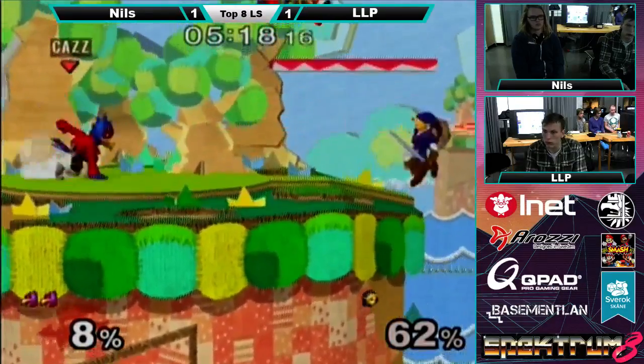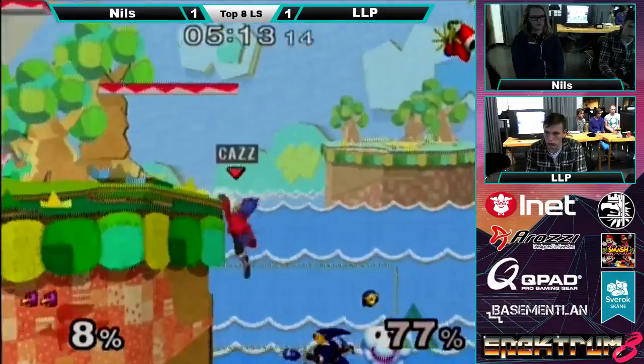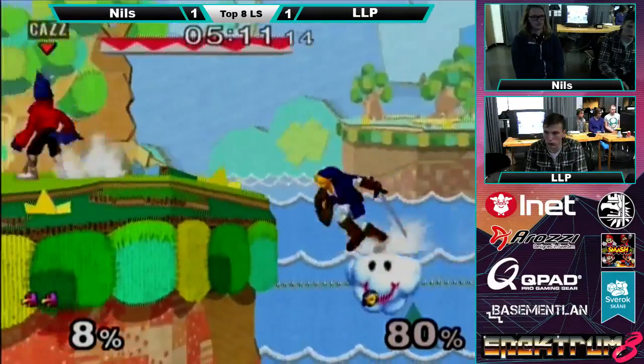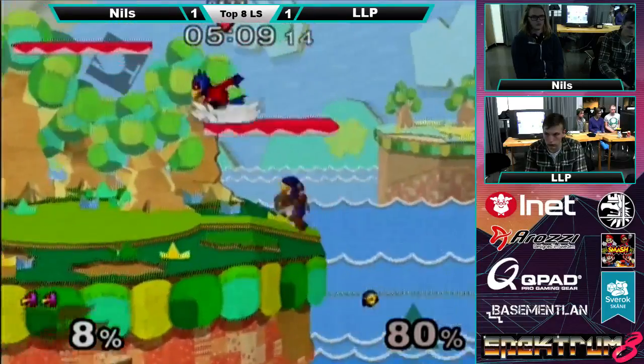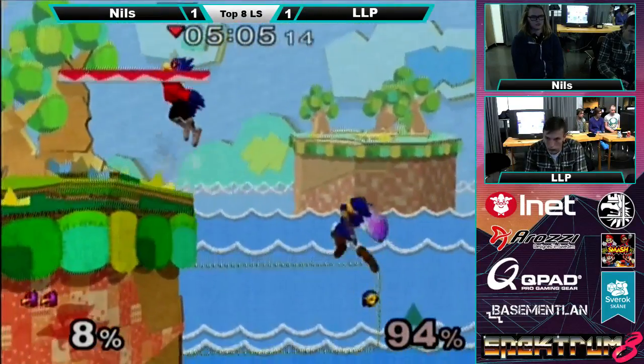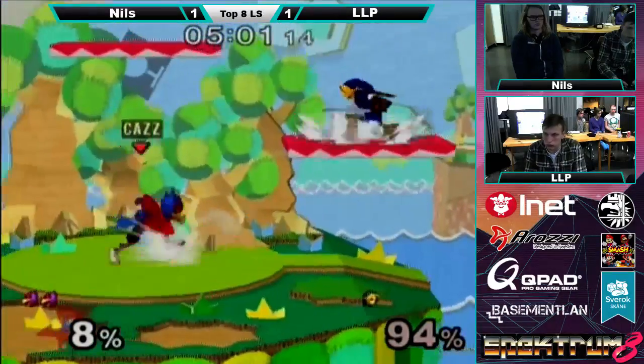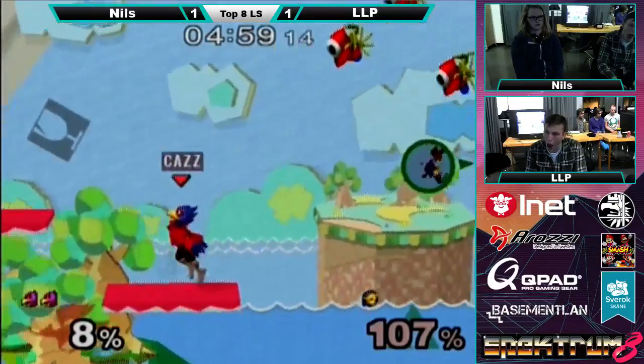Why does the Firebird fly slower and not as far as Fox's? Link is kind of safe hanging around on the edge where he has to look for the one opportunity he needs to take the stock. It's looking grim for the Link player here. He tries a YOLO down air — doesn't work.